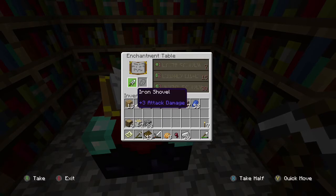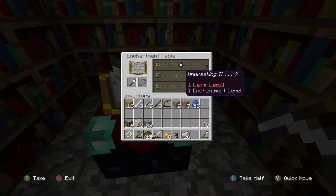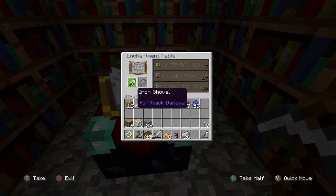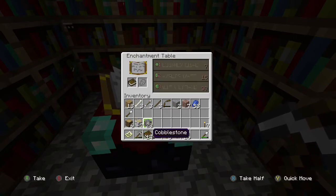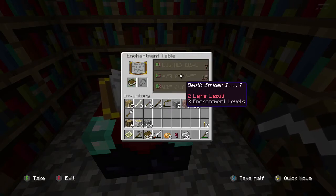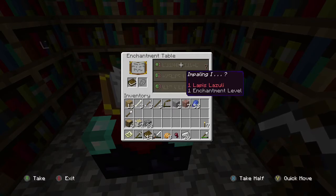I'm doing a shovel first — it's been a while since I recorded this — but if you look at it, each enchantment has something specific on it. This has Silk Touch 1, so if I was to enchant that shovel I would get Silk Touch 1. But instead I want to use a book.